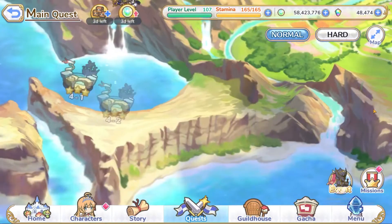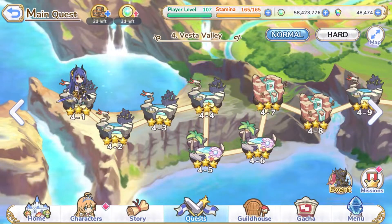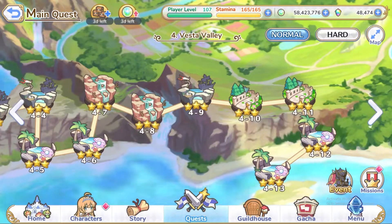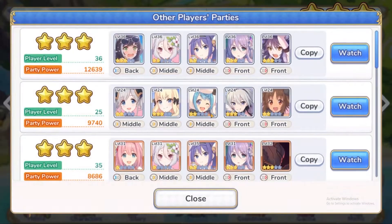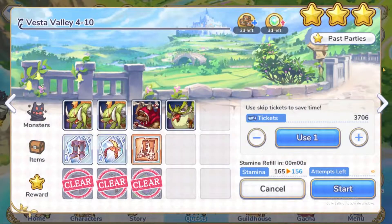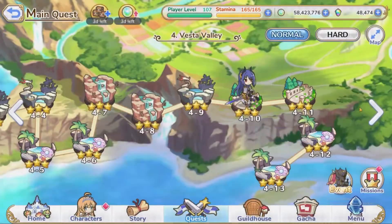Something a lot of people overlook is the 'Past Parties' button. If you're stuck on a level — say, 4-10 — click Past Parties to see what other players used to complete that level and at what star rating. You can see three different players who all three-starred it, exactly what team composition they used, their player level, total party power, and individual stars. You can even watch the replay. Super handy if you're ever stuck — don't underestimate Past Parties.